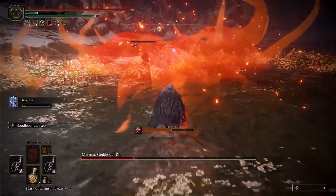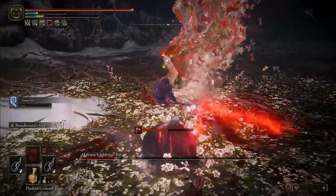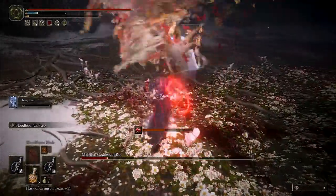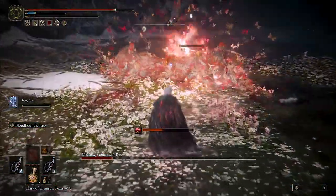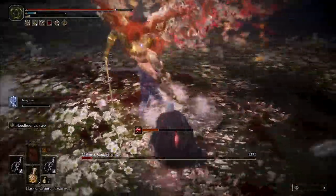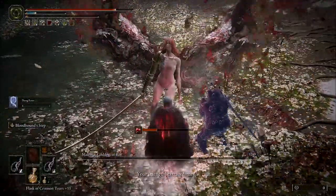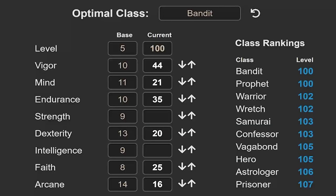This is my first playthrough and I just did Malenia on this build at level 100 to test it out. I started the game as the Samurai class because I was originally wanting to power stance uchi katanas, but the most optimal class for this build would actually be the Prophet or Bandit. The main stat distributions should look like this at level 100: 44 vigor, 21 mind — this allows for the full set of buffs to be cast with one bar of FP before needing a flask.